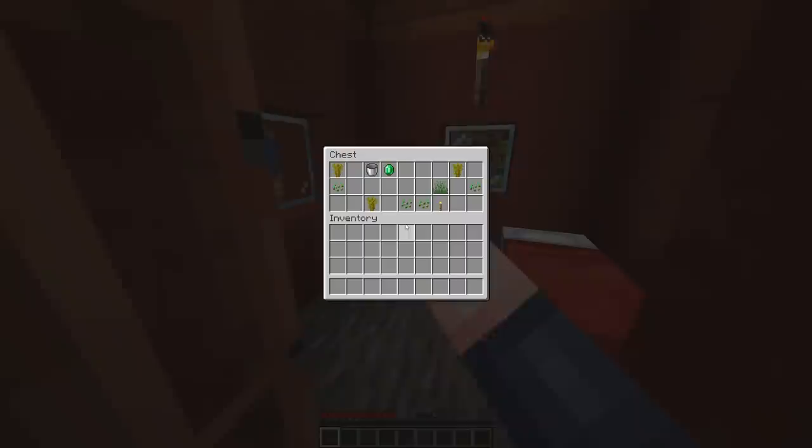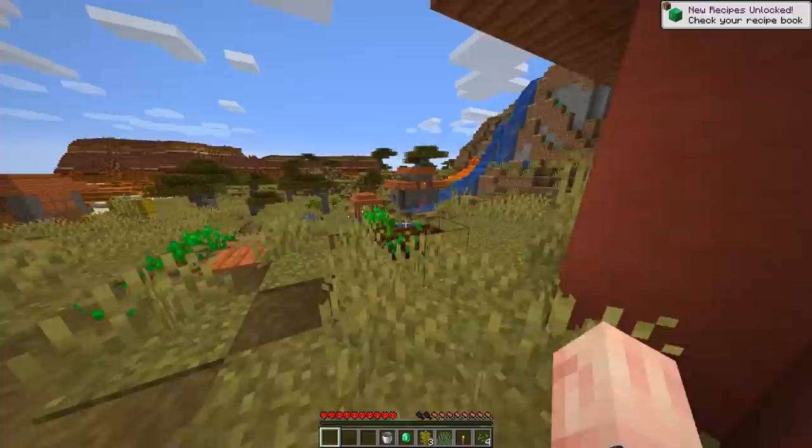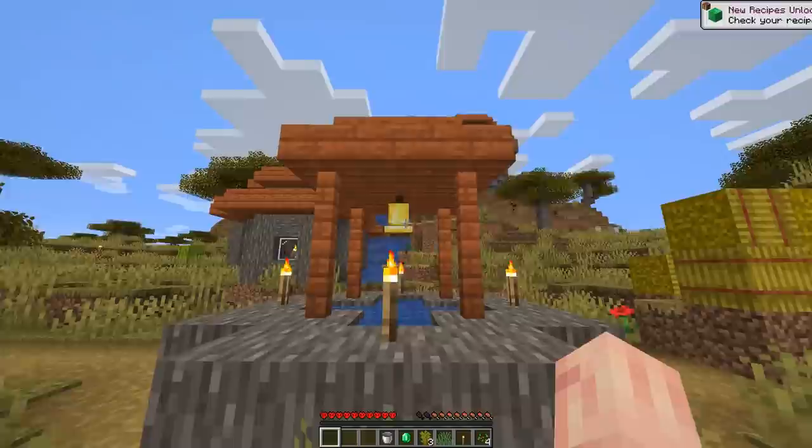Because once you start losing hearts, the only way to regain them is if you have food. And usually at the start of let's plays, I don't have a lot of food. So I'm just going to grab literally everything I can from these chests, even if it's not really good. Let's ring the bell, see if there's anything. Nope.